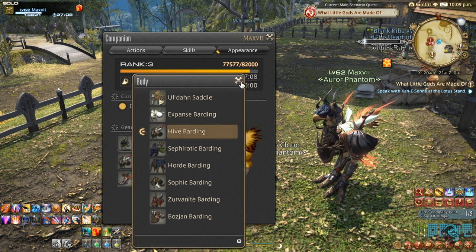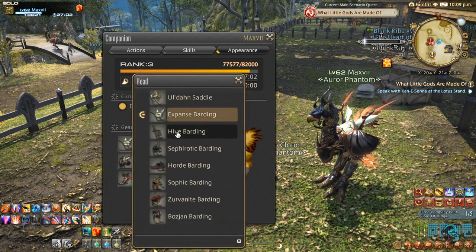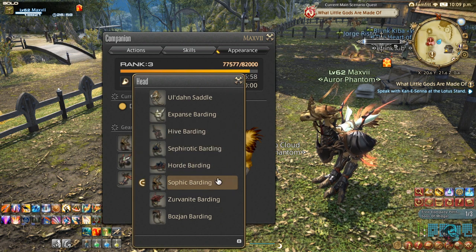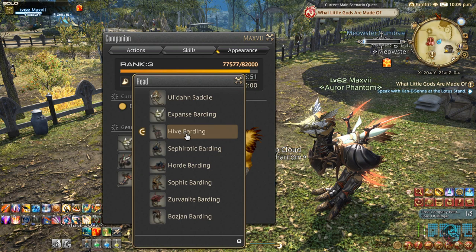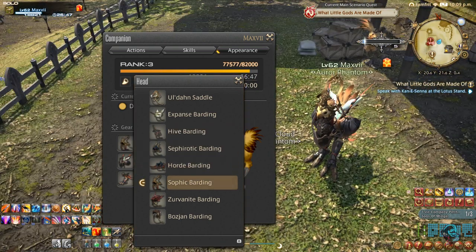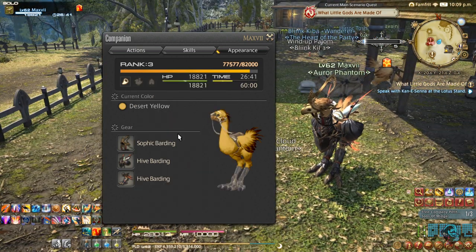You can buy Chocobo gear with real money from the Mog Station website, or you can earn it or buy it on the Market Board. I'm currently using a max-level set on mine — he looks great. I might keep this one if I don't find a better one for him.